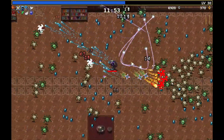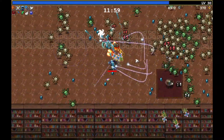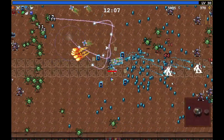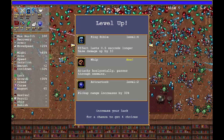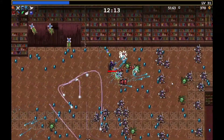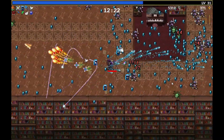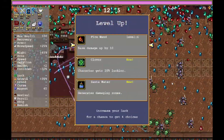Those red gems are worth a ton. Getting kind of worried we might be running out of room on the left. Bible, whip, or increase pickup range — sure, let's do bible. Fire wand, sure.